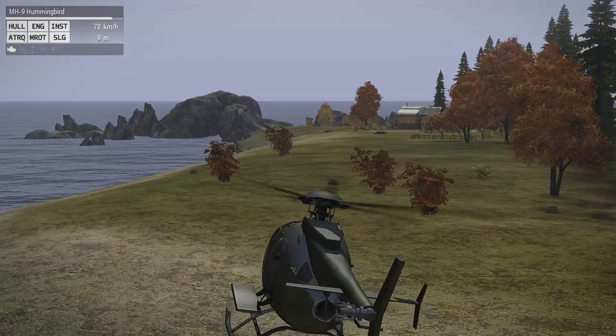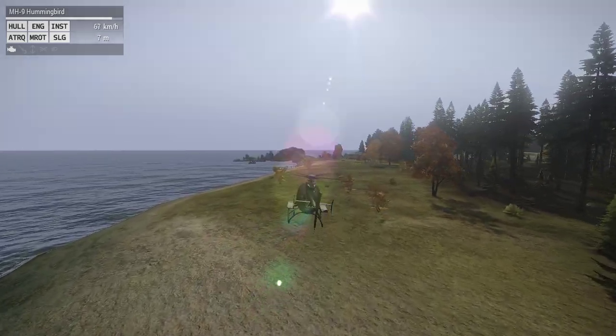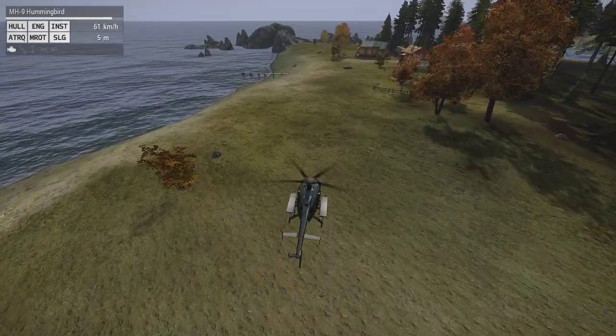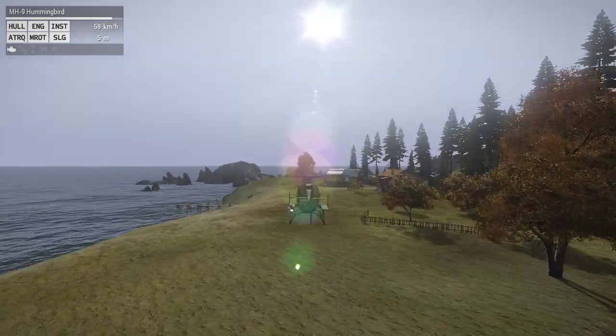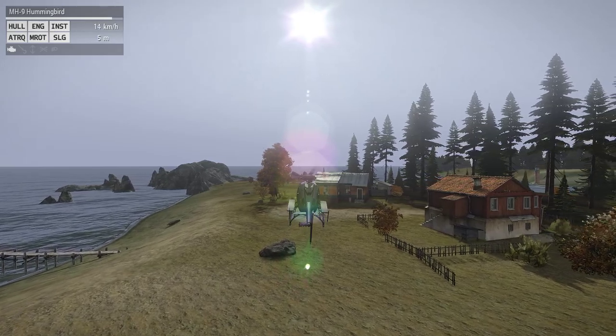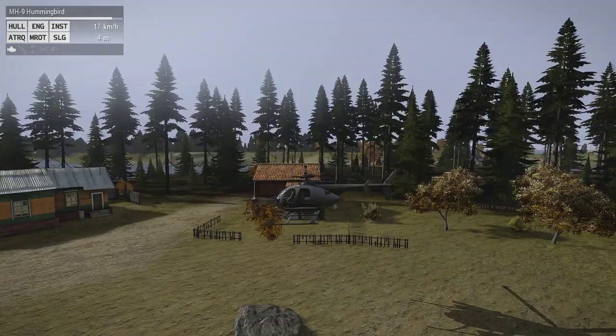I've got to lower some of these islands because the shapes are good but they're just so high up. You can see where it starts to get blue from the water — we can fix that in the satellite image, or it might just be easier to lower it a little bit in some places.